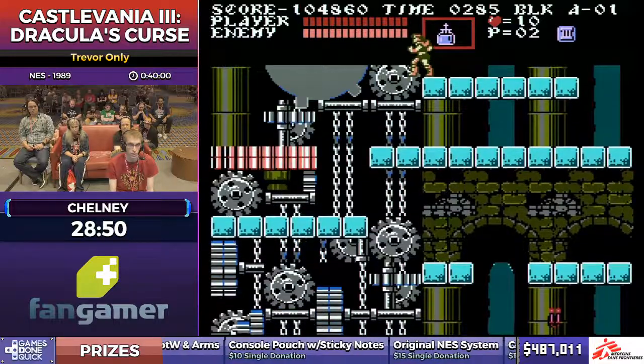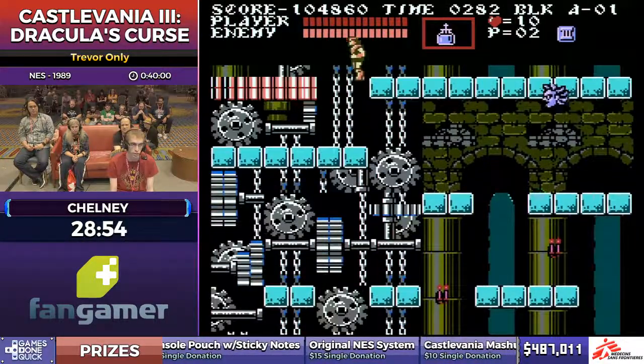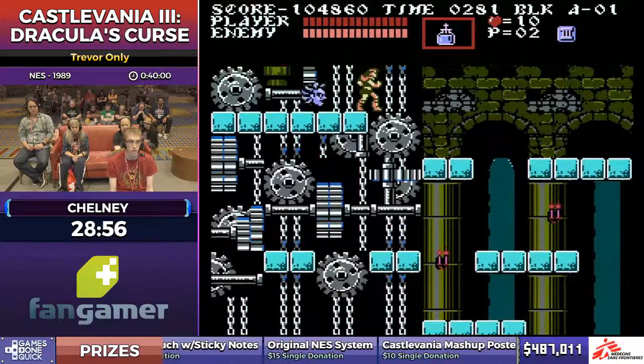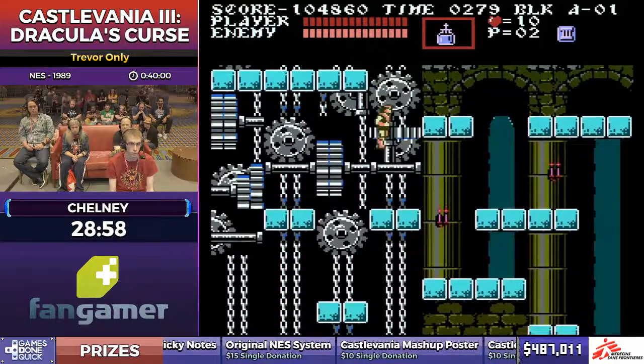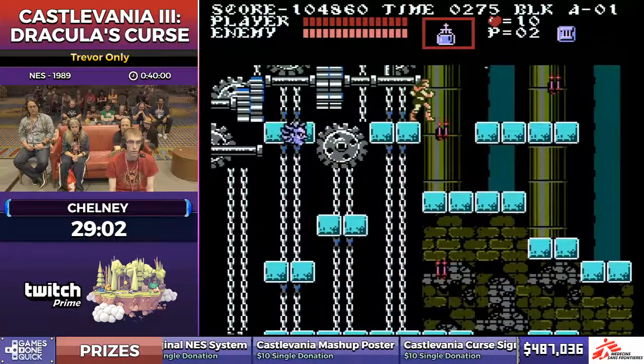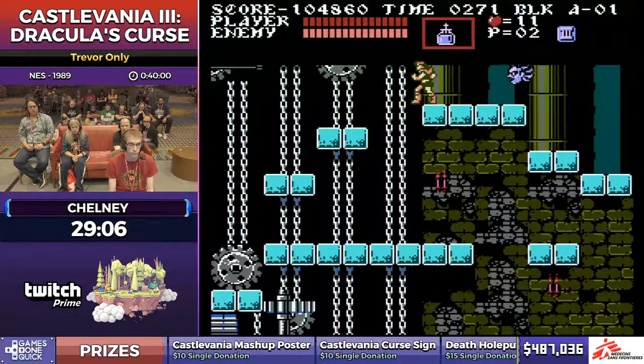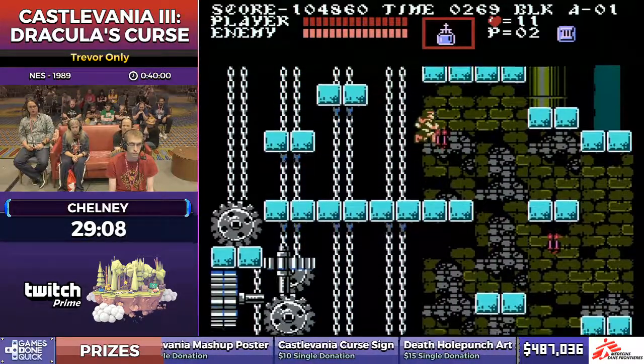I'm going to try to hang around the top of the screen here. These gears create a ton of lag in this game, and the Medusa heads make it worse when they come on. To try to stay near the top, the Medusa heads can despawn off the top of the screen. He's both hanging out near the top and jumping to try to spawn the Medusas as high as possible.